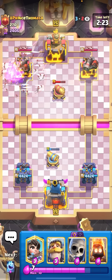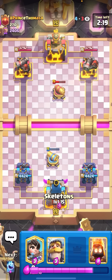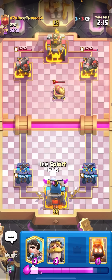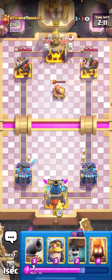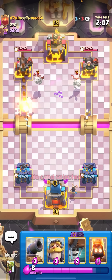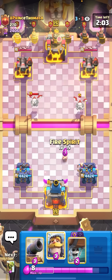This deck is super fast cycle. I copied it off of another Logbait player called Nova Hypno, if you guys know who he is. He always makes these super quick, fast cycle, funny Logbait decks, and I copied his here, but I did put in the Knight over the Valkyrie, just because I do like the quick cycle that Knight has. Valkyrie is really good in this deck too, though. It just helps out a lot against the Goblin Drill, because Goblin Drill is quite popular right now.